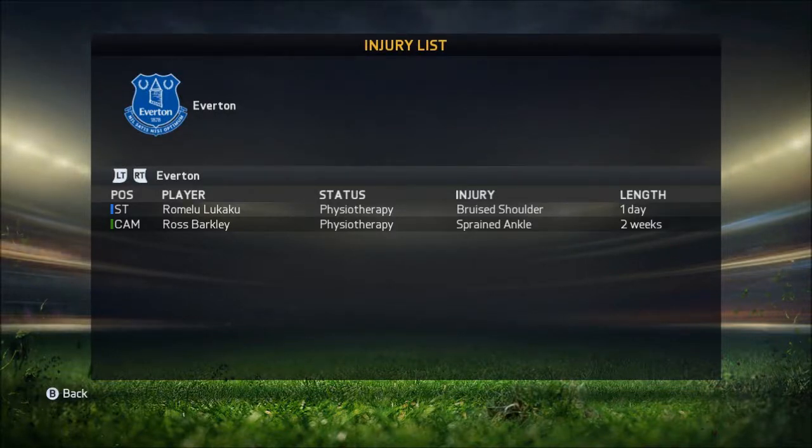How's it going everybody? SCReaper31 here. I'm back with episode 6 of my Everton career mode. In the last episode we played Leicester City and we picked up a couple injuries. Lukaku ended up with a bruised shoulder — he'll be out for this match against Chelsea. And Ross Barkley, he was a sub for Lukaku and ended up getting hurt with a sprained ankle. He'll be out for two weeks.